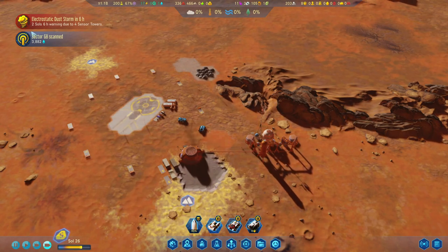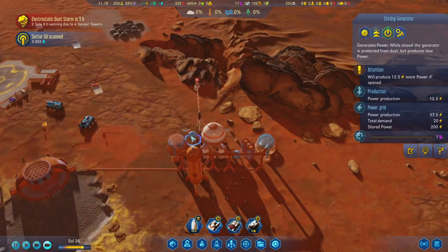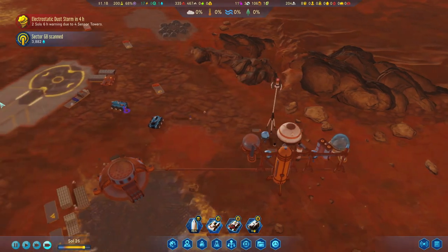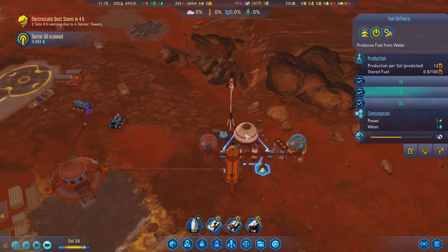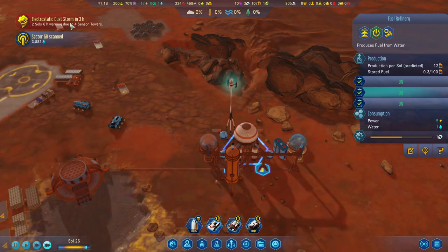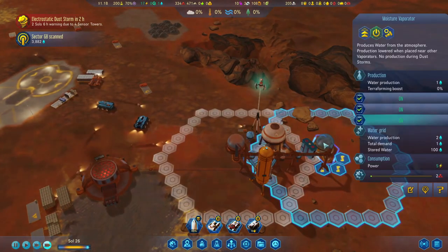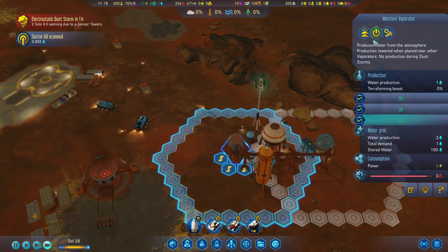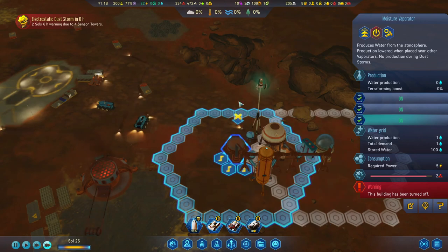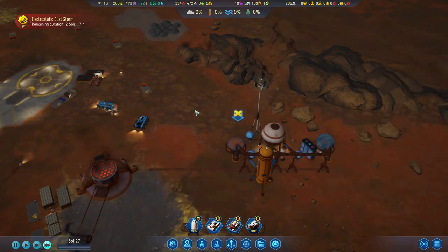I'm kind of glad it's not the cold wave event, because if that landed at six hours we wouldn't have the subsurface heater up, and I don't think we would have enough power to run everything. With the one refiner running, I don't need to maintain it and they're going to be turned off in the dust storm anyway, so let's turn this off so they don't accidentally waste the resources on it.